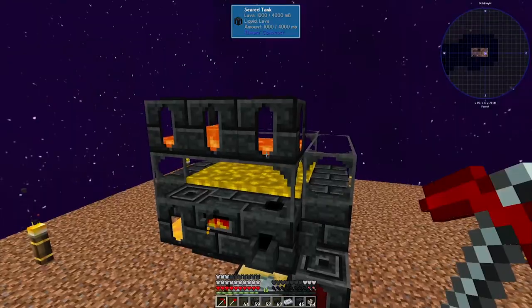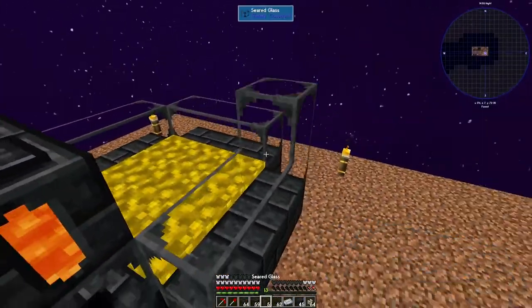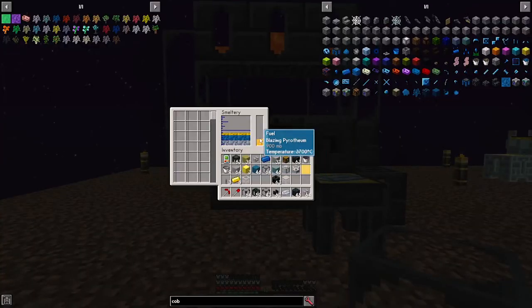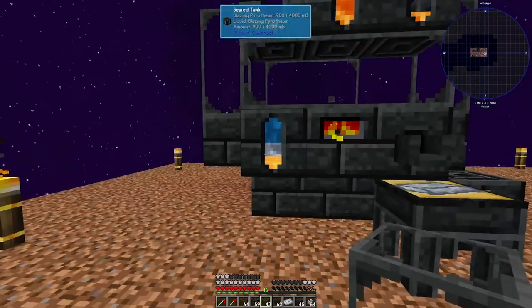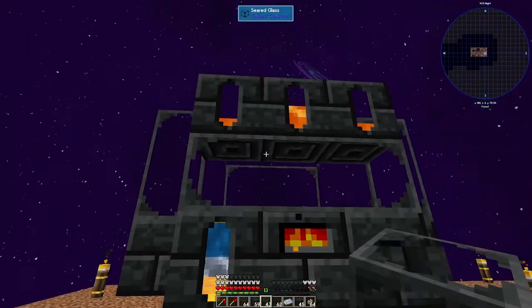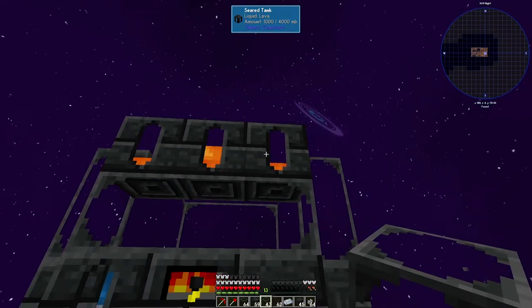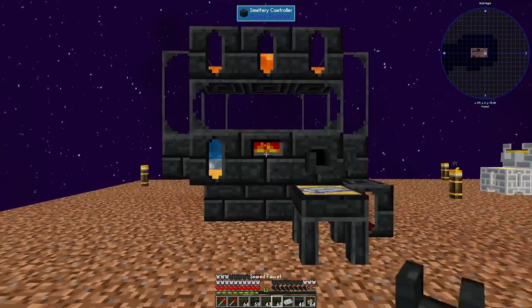The fuel source up top is going to work just fine. Build a little bit higher. Once it's done using the blazing pyrotheum, it is going to switch to the lava. So having multiple fuel sources next to the controller is going to be very helpful.